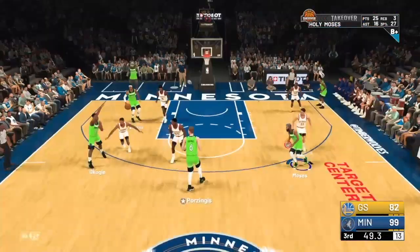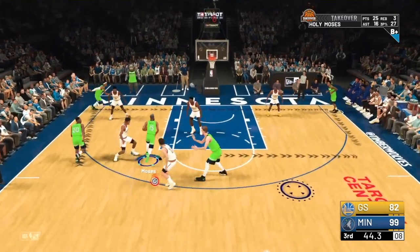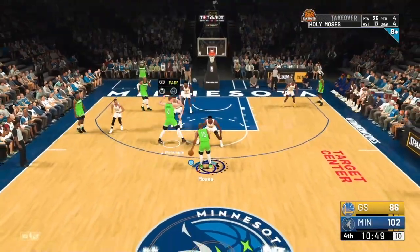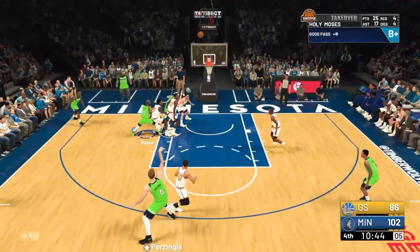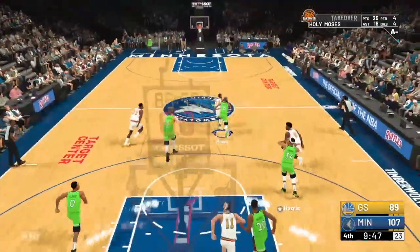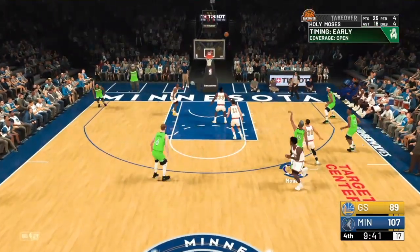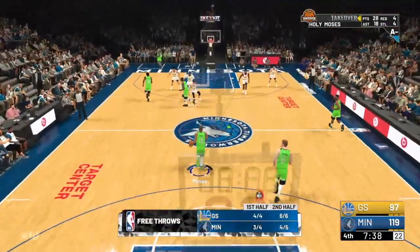My incentives require me to get at least 12 assists — they leave me wide open again so I hit them with a little euro step acrobat. You get a lot of MyPoints for euro steps, acrobats, and floaters. Read that defense — if they leave you open just go ahead and hit it; if they collapse, dish it out to your playmaker. Once I hit 12 assists, then I start scoring and doing my thing from limitless range.